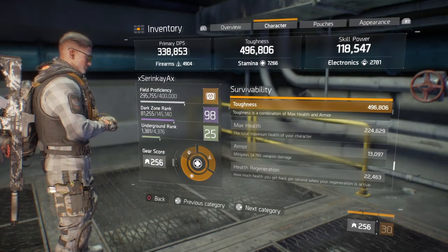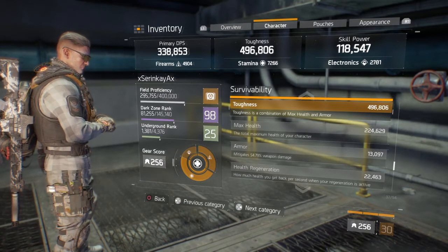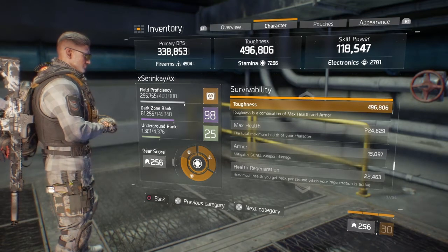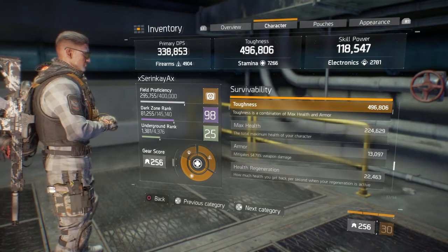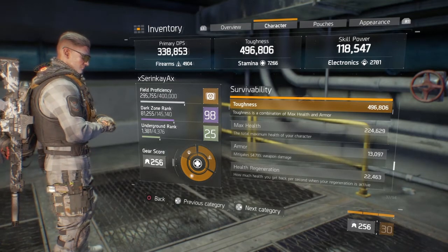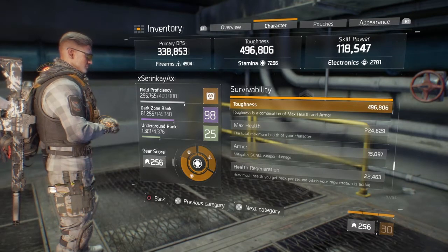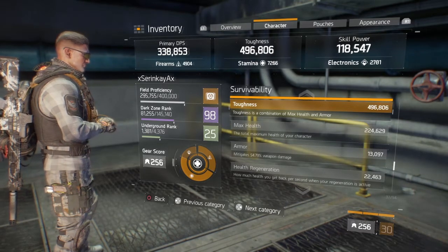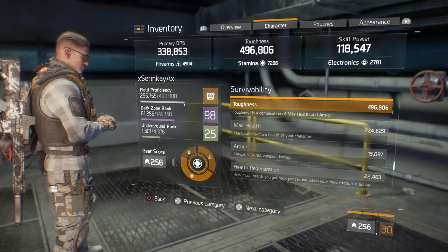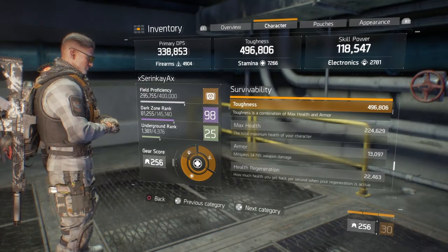Survivability'ye gelelim. Önemli olan kısım Total Health, Armor ve Health Regen. Armour'um %54.79'a sahip. Bu Armour ne kadar yüksek olursa karşınızdaki düşmanın size attığı hasar o kadar düşüyor. %55'e çok yakınım; ne kadar %55'lere çıkarsanız o kadar çok ayakta kalırsınız oyunda.